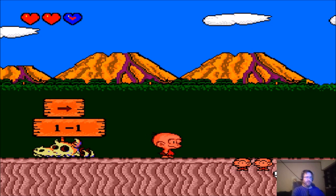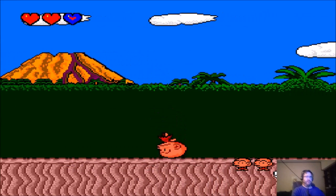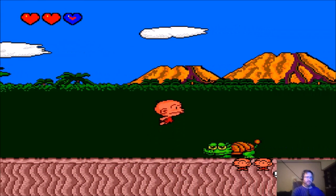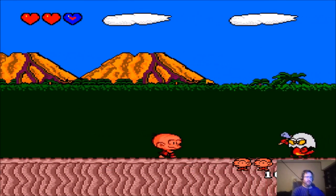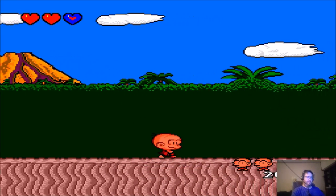You can't just jump on them like Mario. You've got a life meter at the top left of the screen there. You can take more than one hit. Button 2 does your headbutt — that's how you attack enemies. You can headbutt them straight up while jumping too.